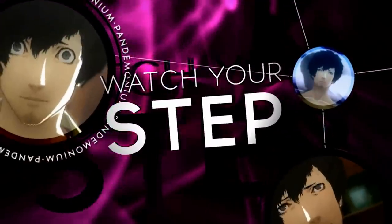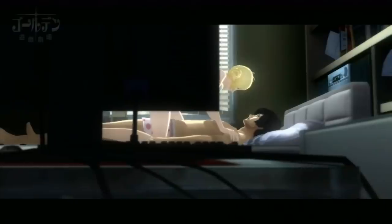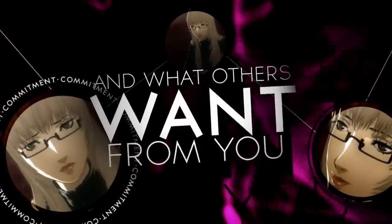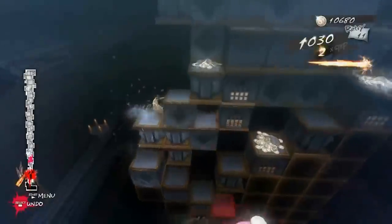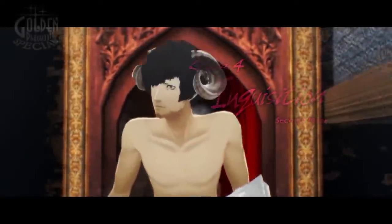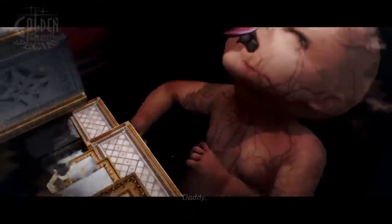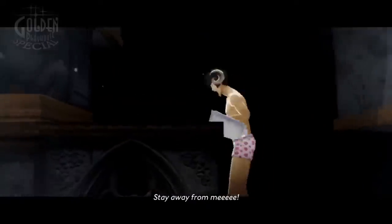Catherine is a bizarre psychosexual puzzle game in which you play as Vincent, a man indecisively stuck between his long-term girlfriend Katherine with a K and cheating on her with a mysterious, attractive stranger named Catherine with a C. Vincent suffers from vivid nightmares in which he has to scale massive mountains of moving blocks in his underwear. It touches on themes of infidelity and fear of commitment — you either commit to your girlfriend or go to hell with a sex demon. When the game also decided to tackle the topic of childbirth and fear of parenthood, none of us were expecting a terrifying monstrous kaiju baby covered in veins, shrieking the word 'Daddy,' that you have to escape from in your underwear.